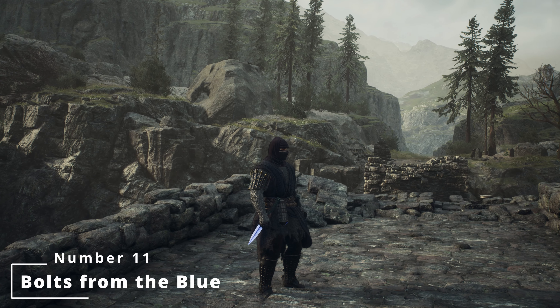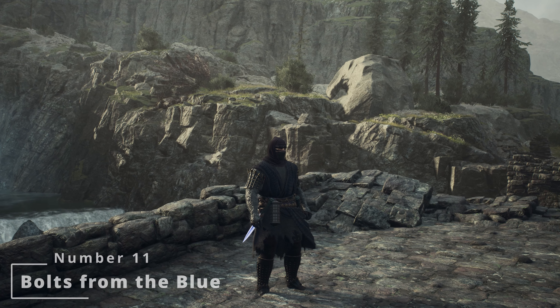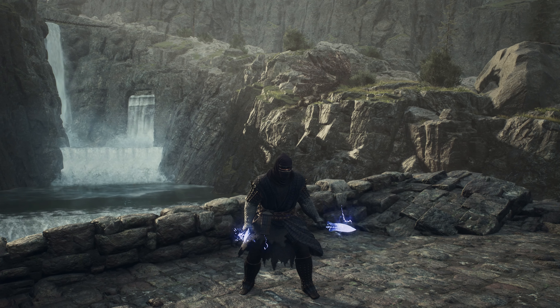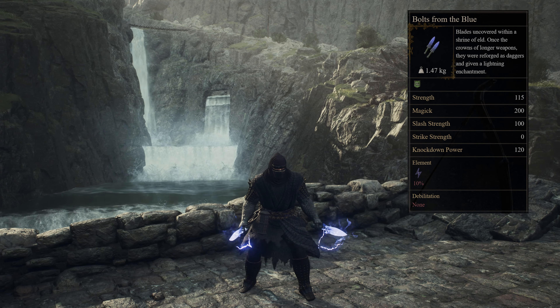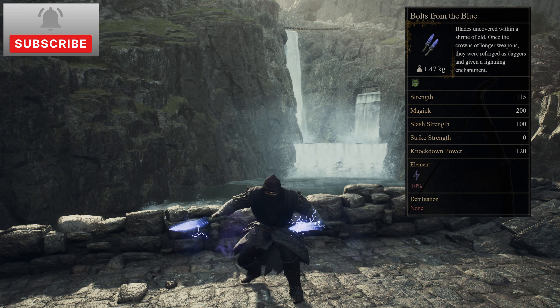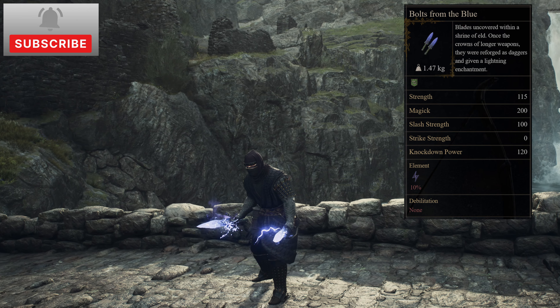In at number 11 are the Bolts from the Blue. The Bolts from the Blue dagger set were uncovered within a shrine of Albe — once the crowns of longer weapons, they were reforged as daggers and given a lightning enchantment. They can only be found via exploration within the Wind-Worn Gully cave.